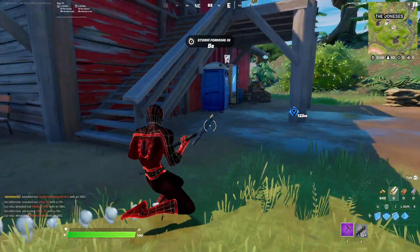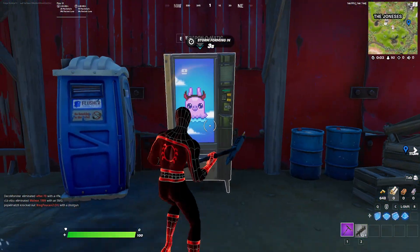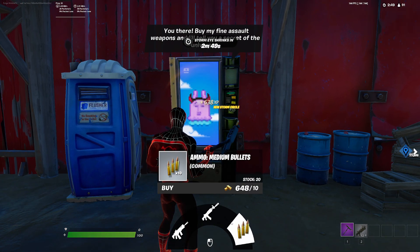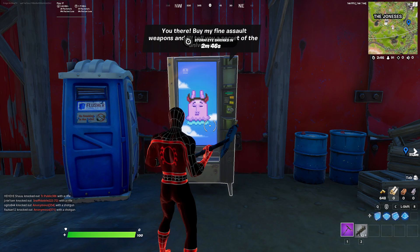When you find one and open it, you'll see you can buy weapons — but it will just say 'random item.' Buy the random item and tell me in the comments what you got.